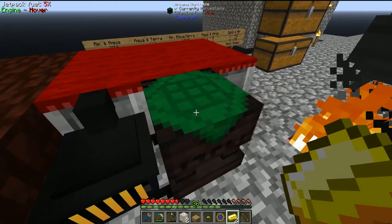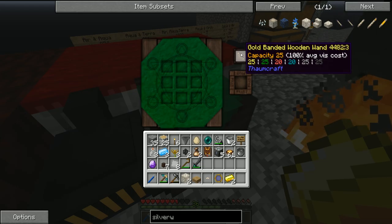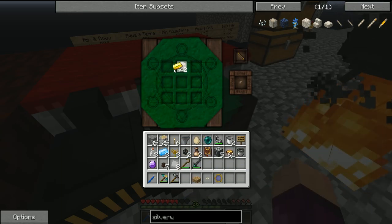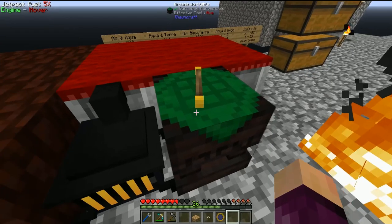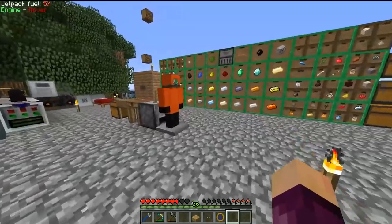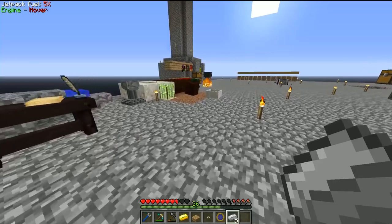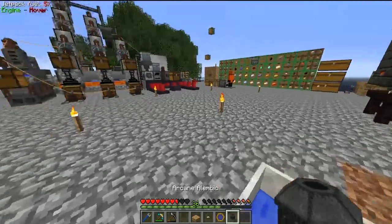We do the V-filter crafting over in the arcane crafting table. Our wand is almost full on all aspects apart from aqua and ignis, where we only have 20 out of 25. V-filter is the silverwood plank in the middle and gold either side. Then for the arcane olympix we put a bucket in the middle, iron ingots around it, and one more gold on the side. That gets us the arcane olympix.